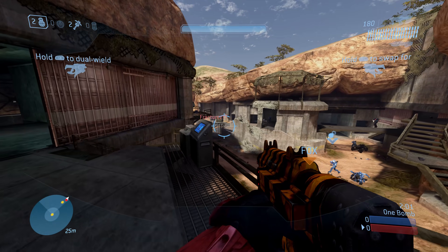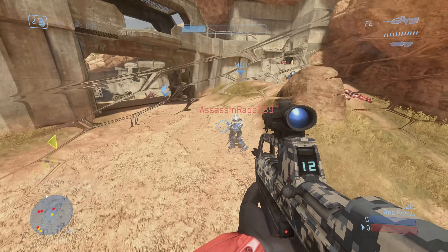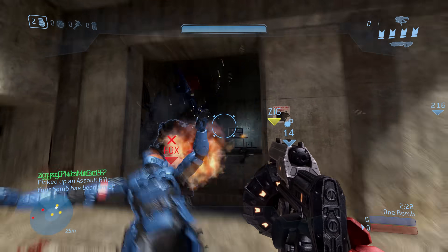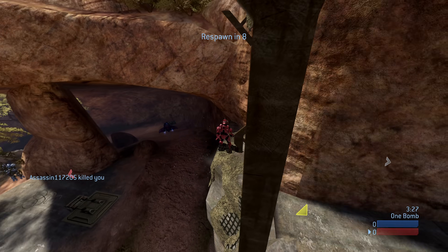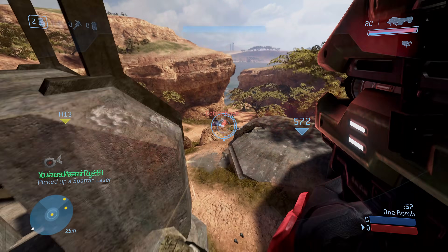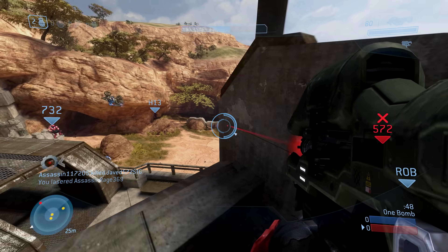The openable base gate was a great form of environmental interactivity that made the map especially unique for attack and defend game modes, and is an element of map design that I really want to see make a return in Halo Infinite. And who can forget the fact that the Ghost was literally a power weapon on this map? Back in the day in Lone Wolves, it was basically a race to see who could get the Ghost first, and we've not really had that since, at least in a 4v4 map.